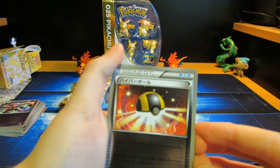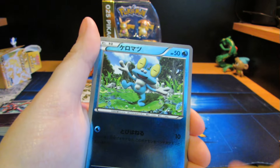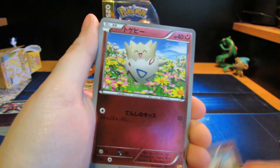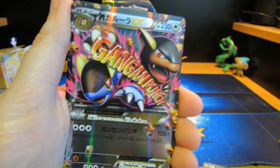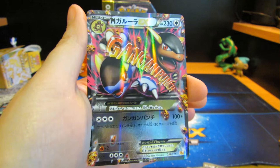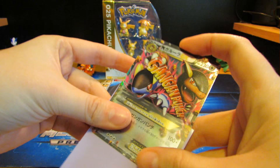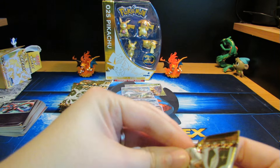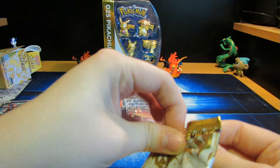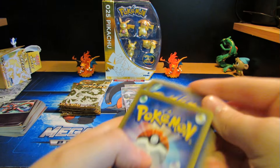Alright, we've got Ultra Ball, Electric Energy, Froakie, Cubone, Togepi, Togetic, Articuno, Xerneas, Noivern, and Mega Kangaskhan EX. I really like this in the mirror foil. Trying to get a good angle on it. This one's tough — there we go. Oh, I almost set those down.